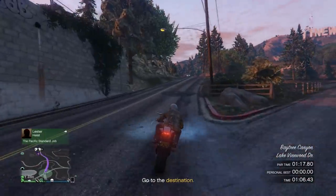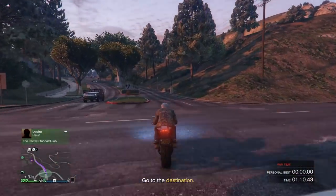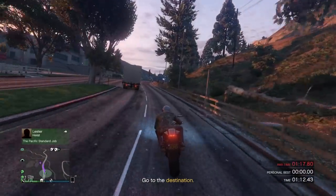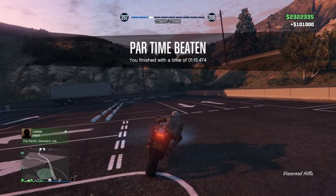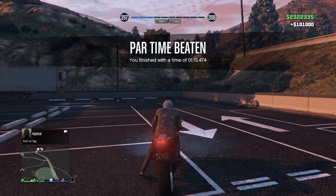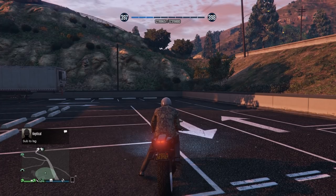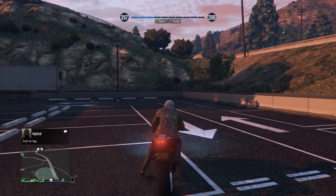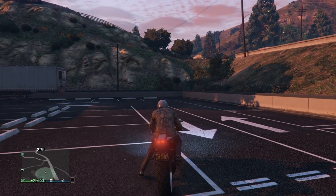Keep trying to wheelie even going up the mountain to maintain top speed. If the timer starts blinking red, don't quit — check the time and you'll see you have plenty of time left. I beat this time trial in 1 minute and 15 seconds, leaving about two seconds to spare. At $100,000 for less than two minutes of work, it's definitely worth trying. I got it on my first attempt, so give it a shot!